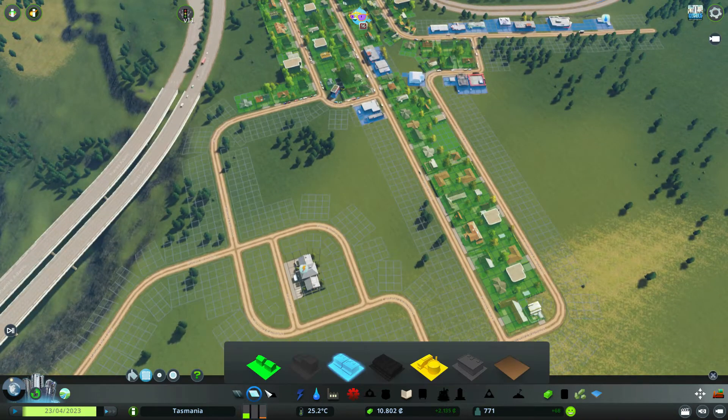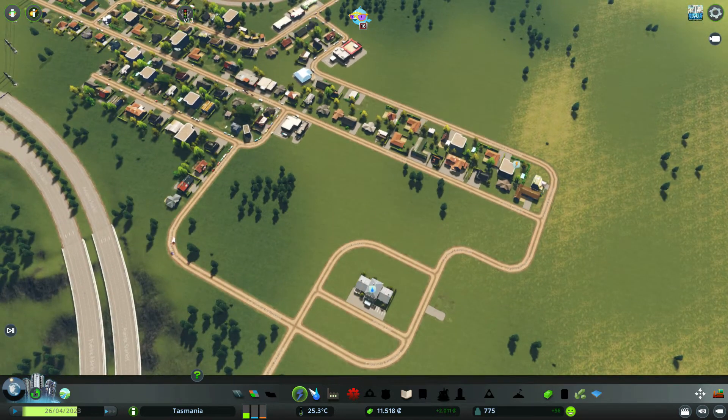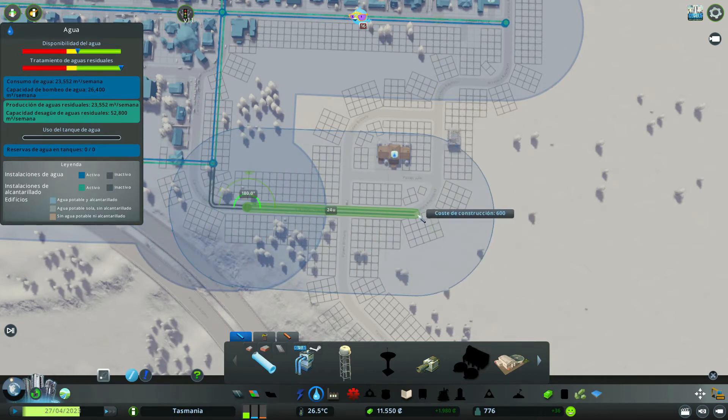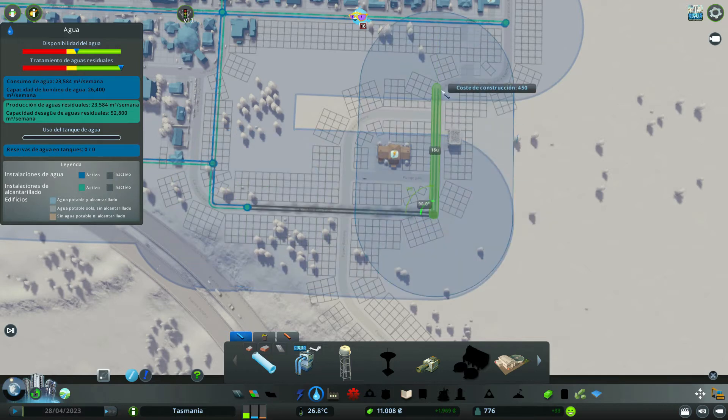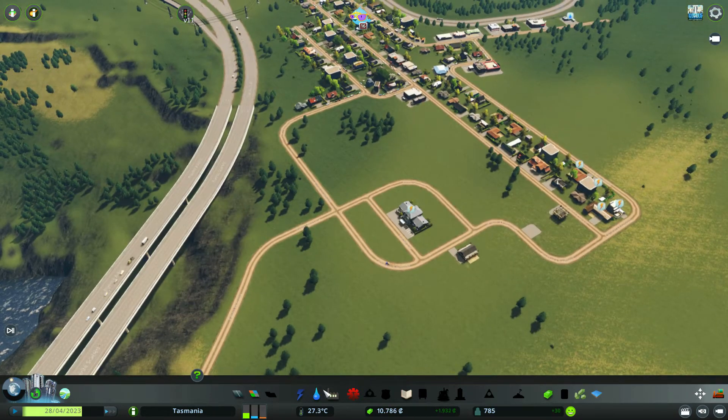Vamos, puesto que tenemos demanda, a intentar que a través de algunas viviendas sueltas termine por llegar la electricidad. El agua seguramente no, pero quizá la electricidad sí. Ponemos un comercio aquí suelto. El agua lo vamos a necesitar sí o sí, pues tiramos por ejemplo desde aquí, bajamos, tiramos hasta aquí, cerramos por aquí. De momento no lo uno porque lo hemos cubierto todo. Agua ya tenemos, electricidad ya tenemos también.